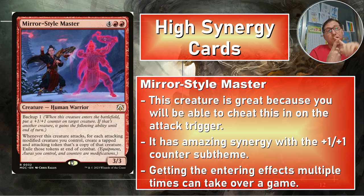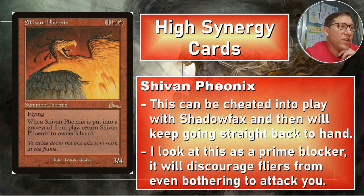We have lots of ways to put +1/+1 counters on things and lots of ways to make tokens. Neyali does need to attack to activate, but you're going to be able to make a whole mess of temporary token creatures. This could easily go into a win condition. She even Phoenix — four red red for a 3/4, also immediately cheatable — is a flying 3/4.